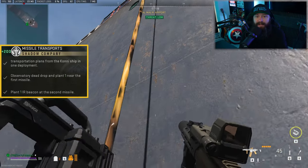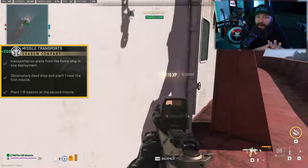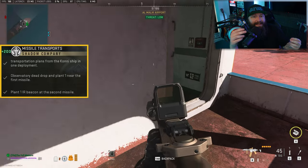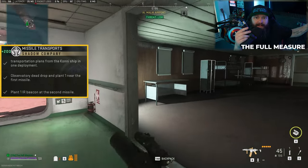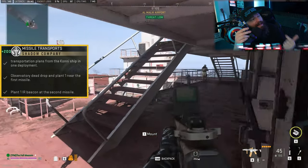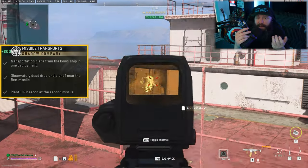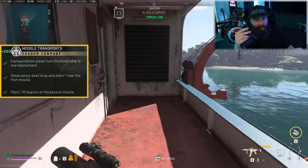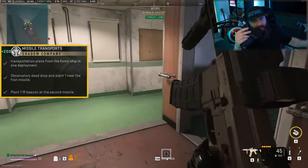In our second objective, we need to go to the Zaya Observatory dead drop located there and get two IR beacons from it. We then take one of these IR beacons and plant it at the revealed Missile Launcher location from the documents. In the third step, we use the second IR beacon to plant it at the second Missile Launcher location, which is revealed to us at the first Missile Launcher location.